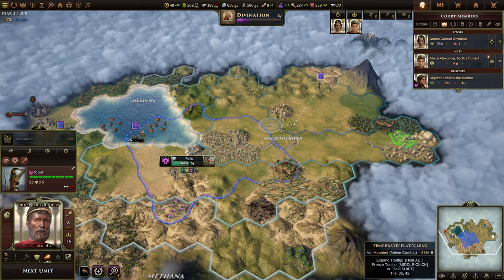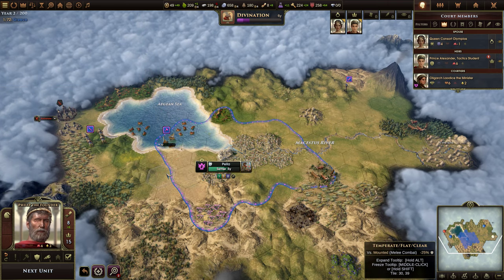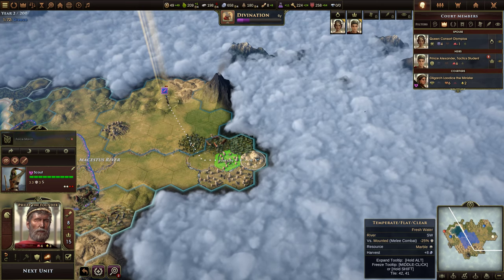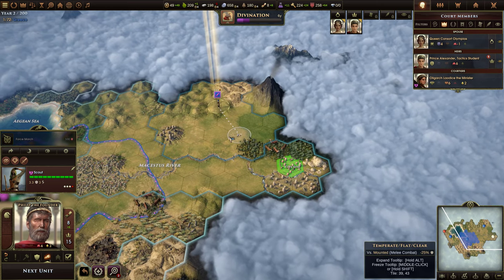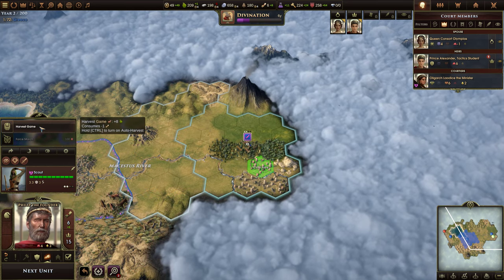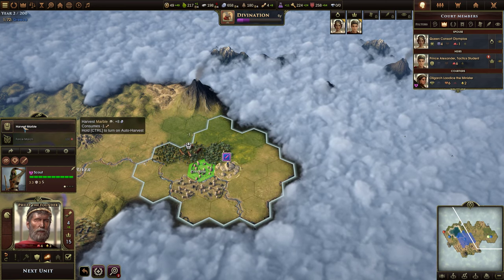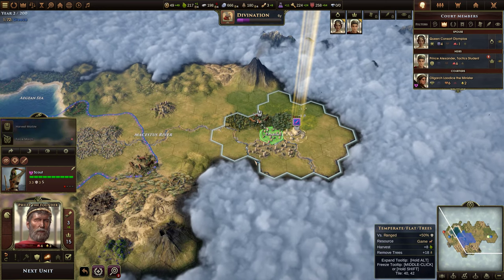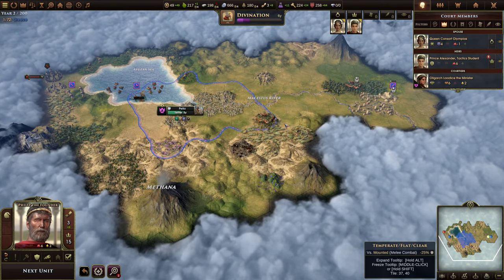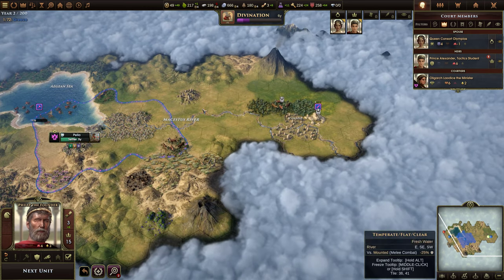Let's take our scout again. Our worker used orders to start creating improvements, probably using one every year. The question is, do we want to come scout? I think we do. If we step onto this wild game, we can harvest it — it consumes an order but gives us a bunch of food. We can even step onto the marble. Boom, harvested. Those will regenerate in a certain number of turns, and then we can use them again. We could even harvest this iron.